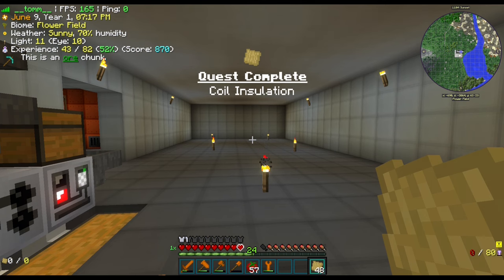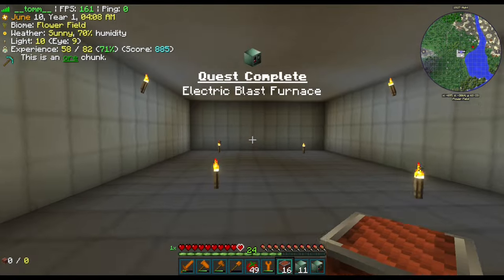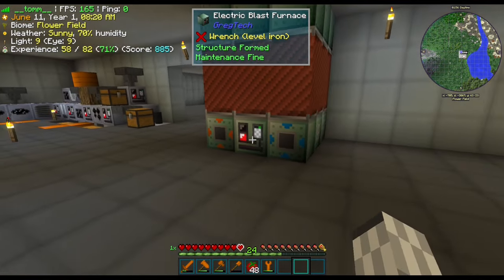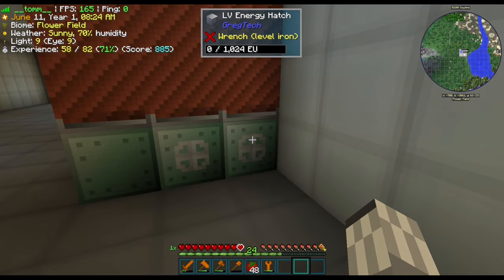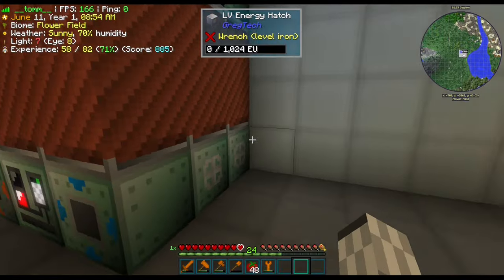Now that this quest is out of the way, we can start looking into the EBF quest. Once all the parts are ready, we can start building the most iconic GregTech machine — and this looks like a good spot. And there we have it built. This machine is notorious for its power requirements: it has two energy hatches and they will both require two amps of LV power so that it can make MV recipes.